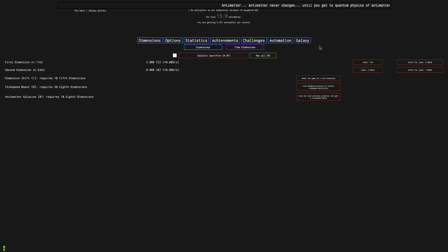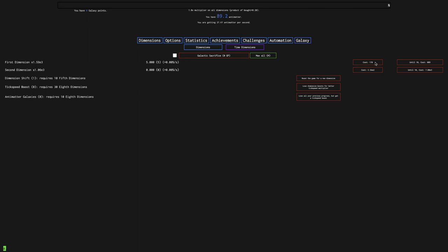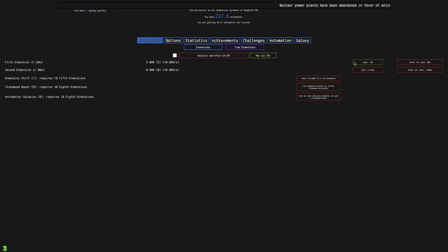Now I'm getting the 2nd 1st Dimension, getting about 9 Antimatter per second. Even though that speed difference is minor, it still makes a difference. I guess I'll just keep getting these 1st Dimensions — it's still not all that exciting. There's not really all that much to go for. The next thing I'm definitely going for is this game-changer upgrade: Normal and Time Dimensions are 99% cheaper. That is a total game changer.